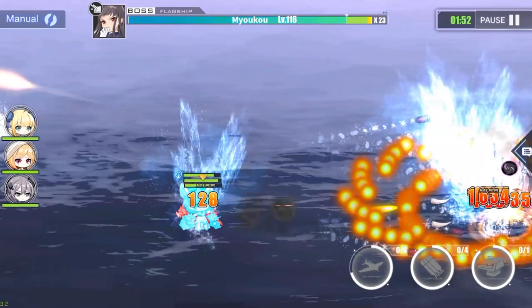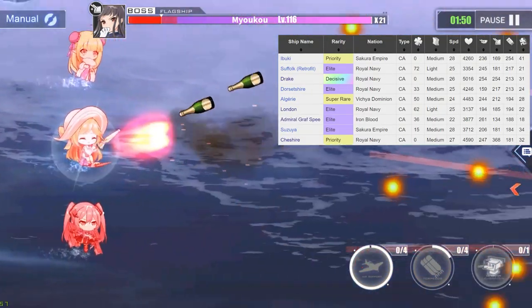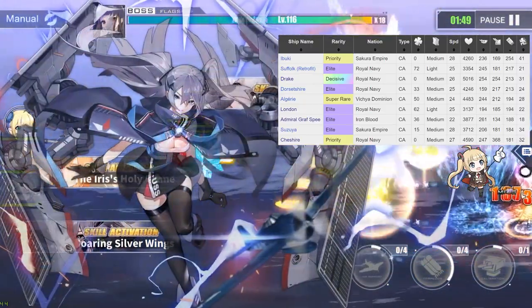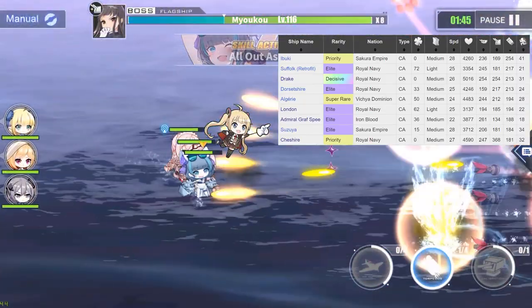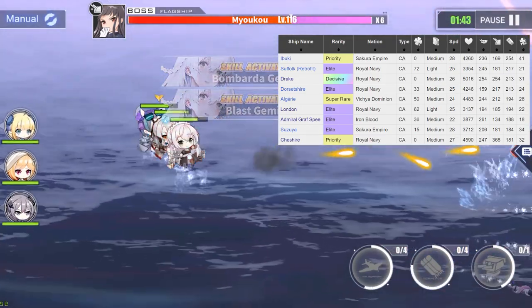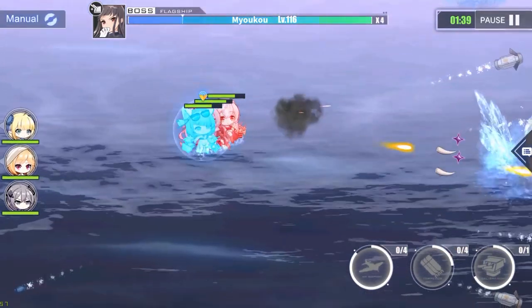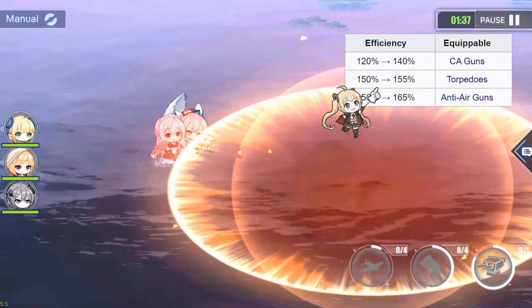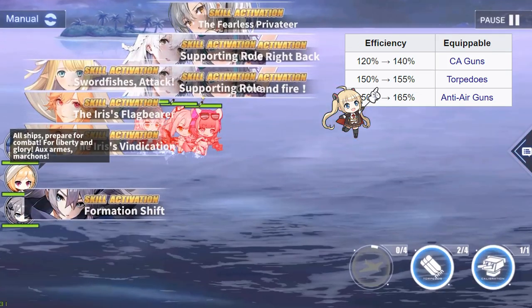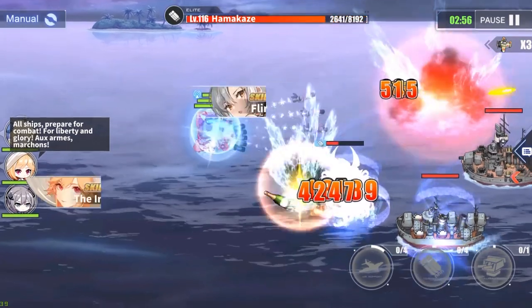Next, her torpedoes. The torps on Cheshire aren't the best, especially for a PR ship — they even get surpassed by a German ship, which is unacceptable. But at least they're good for one thing: taking down low-HP enemies, thanks to her 155% torpedo efficiency. You can also land a nice hit in PvP.